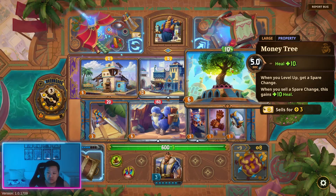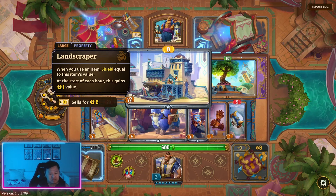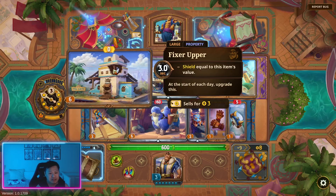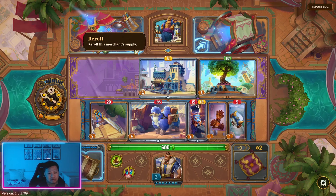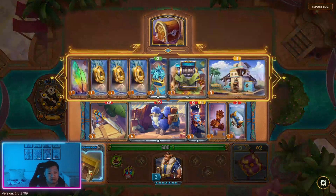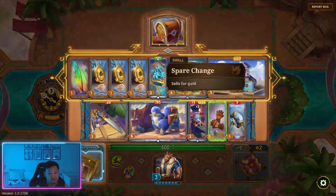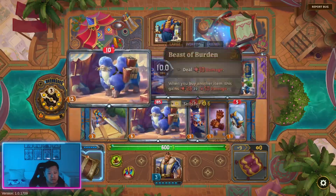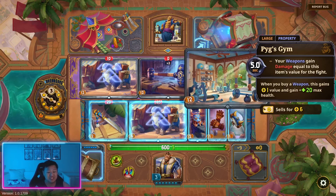This one gains more heal and also gains value as well, but you buy this for 12 because it's silver. I actually think we should buy this. Let's see what else we can get — gonna re-roll if we can. We don't have enough gold — let's sell this. We got an upgrade and we got Pig's Gym too.